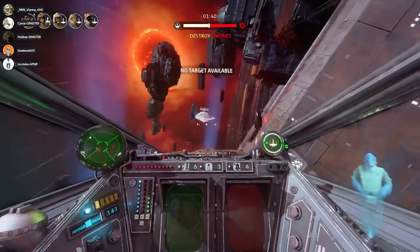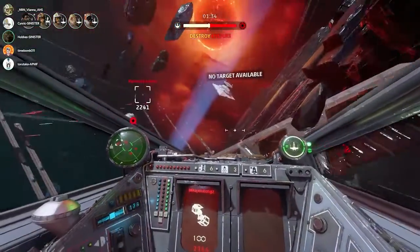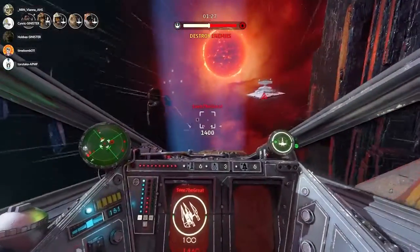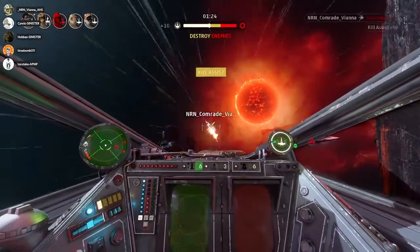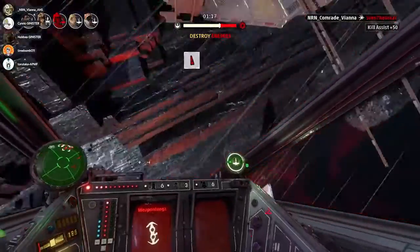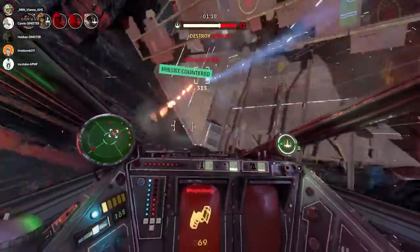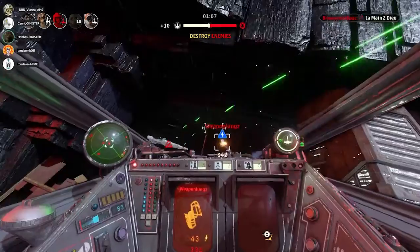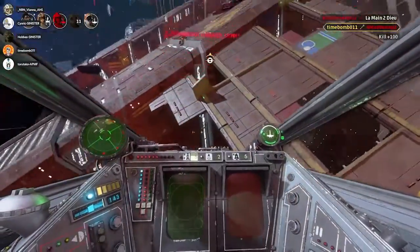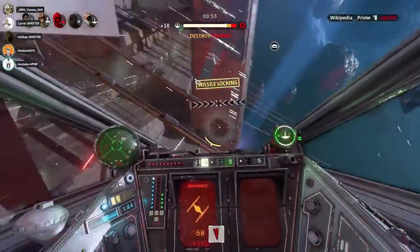Hi there, this is Phoenix1, and welcome to the Star Wars Squadrons basic dog fighting tutorial. This video is intended for players who are unfamiliar with space flight sim games and will go over basic dog fighting concepts. If you're a more experienced player, a follow-up guide covering advanced dog fighting techniques will be released later, but feel free to stick around — you might learn something new. This series will focus on acting as a primer for how the game is currently played at a competitive level, covering only individual play; team strategies will be covered later.